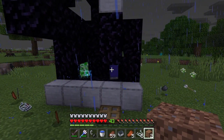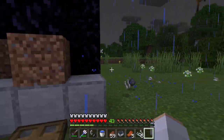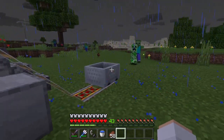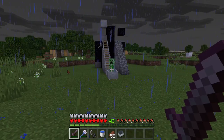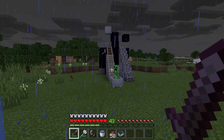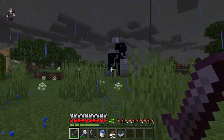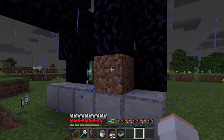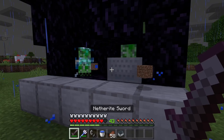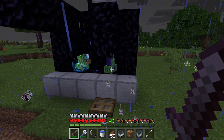Each mob that you lure in there will give you one mob head. If you guys want to lure another mob into that chamber, place a block at this spot. Now take another mob over. Once you're near, place a minecart at this spot, then try to get it to walk into the minecart. Whenever you guys try to push a creeper up to that spot, make sure you push it really fast and run away so that it does not explode. Once the mob is in there, break these two blocks, then break the minecart. You guys can repeat that process to get as many mobs in there as you want.